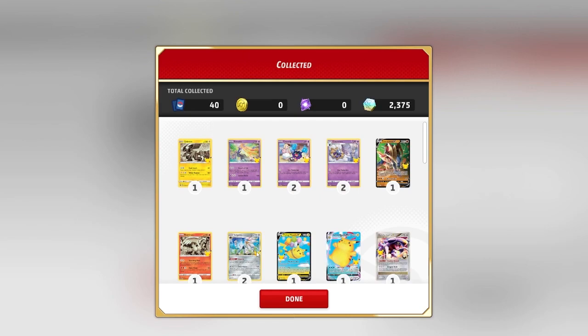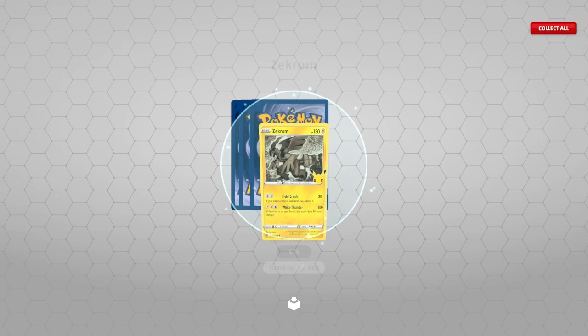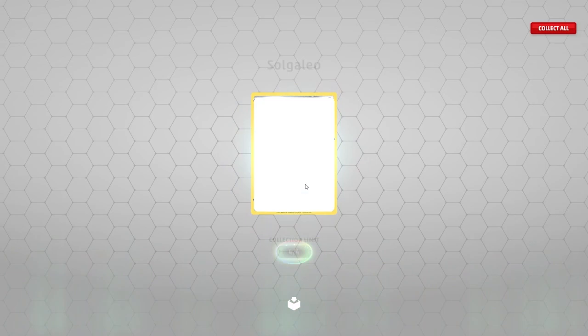Let's go on to the next set — that is awesome that we pulled that, I am happy with that. Next 10, let's get it going. Hey, we just need that Blastoise — not gonna lie, I'm hoping for a Blastoise.